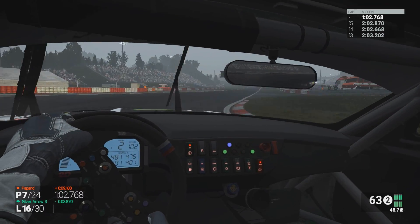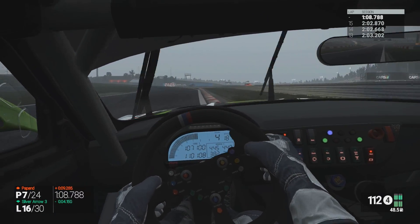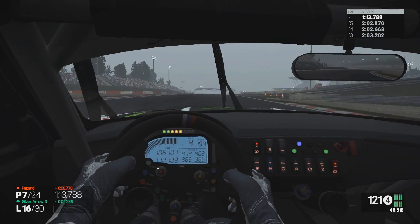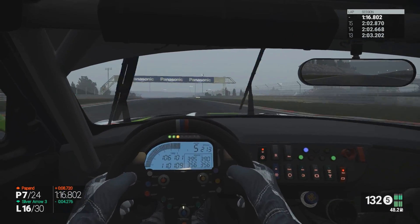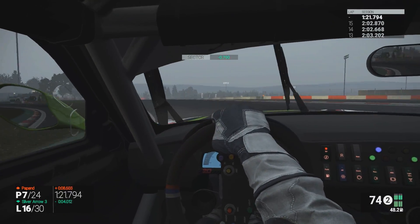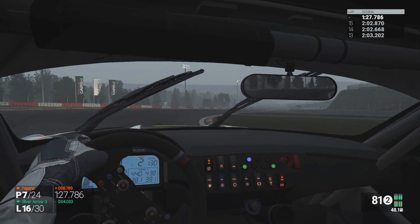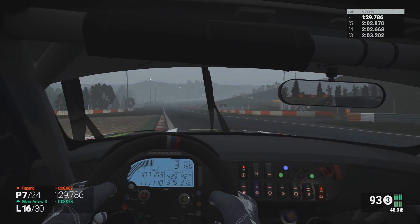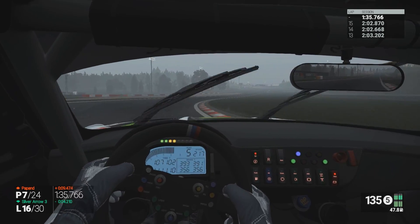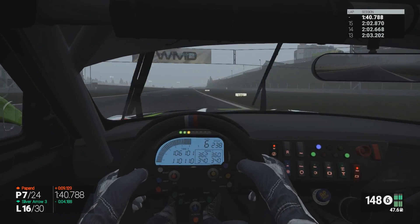Looks like a guy just went speeding through the pit lane there — that was actually from a pit bug where their pit box was actually occupied. They went into the pits but didn't do what I did and call for the pit stop, so they got the message that the pit box was occupied. When you do that, basically the AI just carries on through the pit lane — they can't make the stop, but for some reason he went through the pit lane at full speed, which is a little bit odd. As you can see, I've dropped down to P10 from the pit stops — obviously a couple of guys are still yet to make their stop. However it looks like we've gained time on Papand as well — he's now down to just over eight seconds as we come out onto the slick tyres.